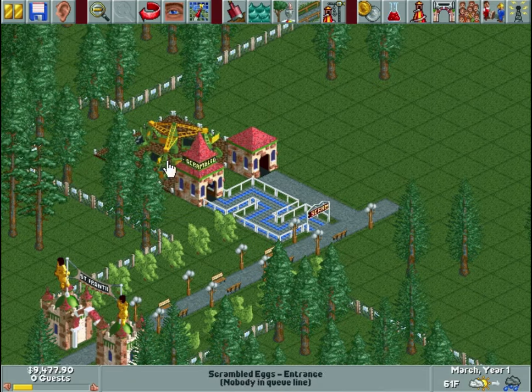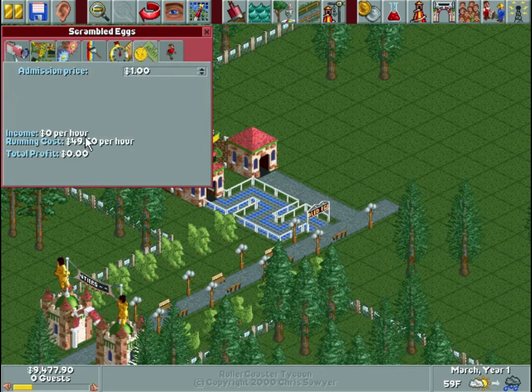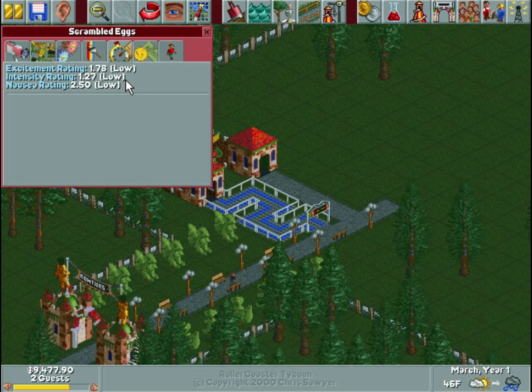We'll keep the entrance free for now. You can set the price here — it shows you how much you're making per hour and how much it's costing to run per hour. This is a theme park simulator, so there are some realistic aspects to it. It shows you the excitement, intensity, and nausea rating. Excitement is basically how fun is it. Each guest has their own level of intensity that they like, so if it's a really intense ride, you won't get guests who prefer gentle rides to go on it.